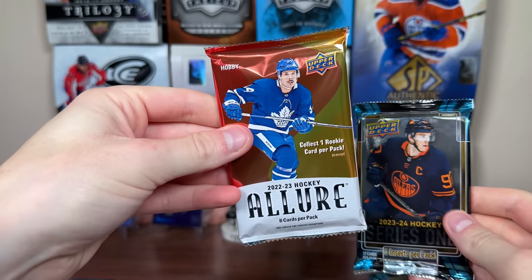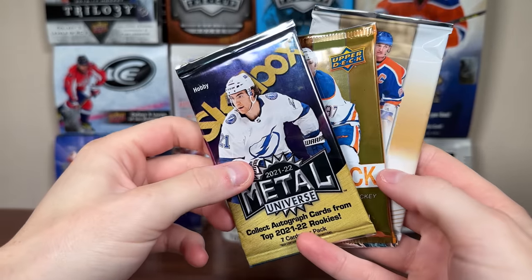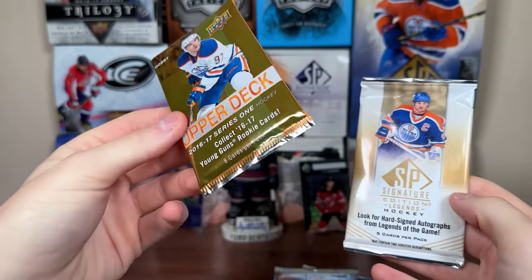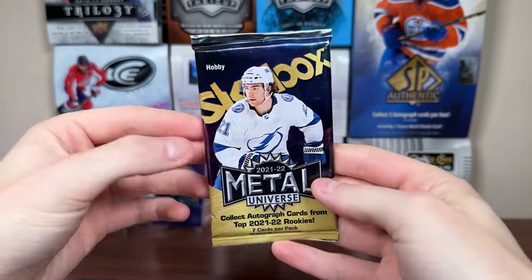So we've got a hobby pack of 2223 Allure, a couple more Series 1 packs — I see something poking there — 2122 Ice. One of these packs is not like the other. 2122 Skybox, 2122 Credentials, and 1617 Series 1. We're looking for Matthews — never pulled Matthews Young Guns — and SP Signature Edition Legends. But let's start off with Skybox Metal Universe.